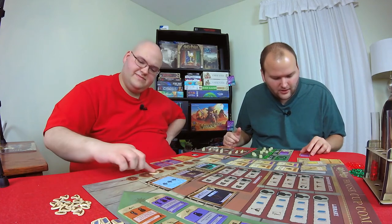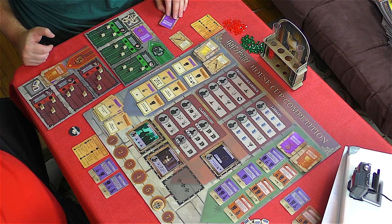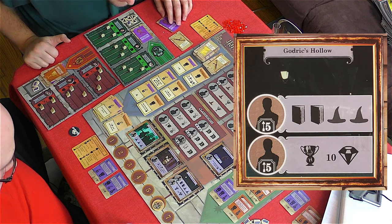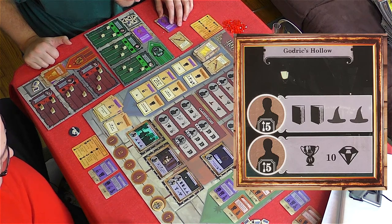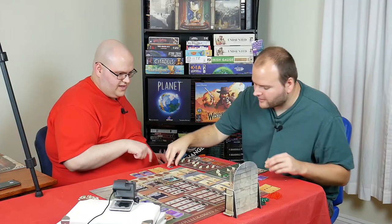Round six — we reveal the last location. It's Godric's Hollow. You need level five in something to use either ability: two knowledge and two magic, or ten points plus any challenge card.